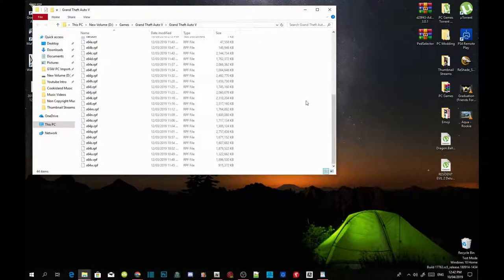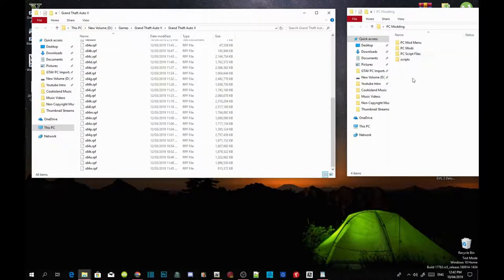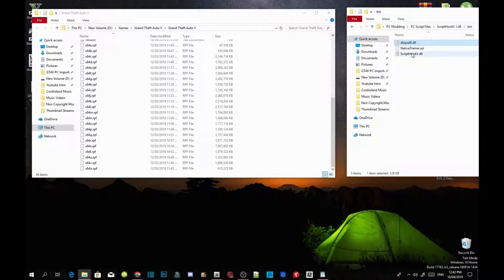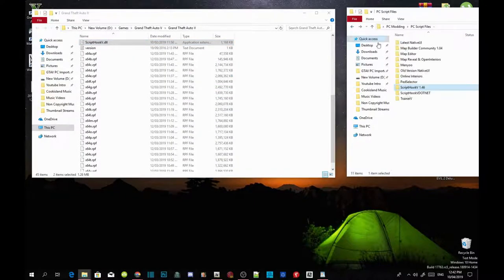Now we are going to install all the requirements — make sure they are the latest version. Go and install Script Hook V: open your Script Hook V, extract the file, go into the bin folder, and select dinput8.dll and ScriptHookV.dll. Drag both files inside your Grand Theft Auto V main folder and replace the files when prompted.